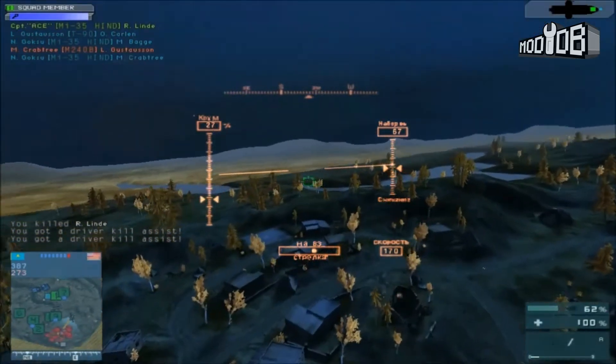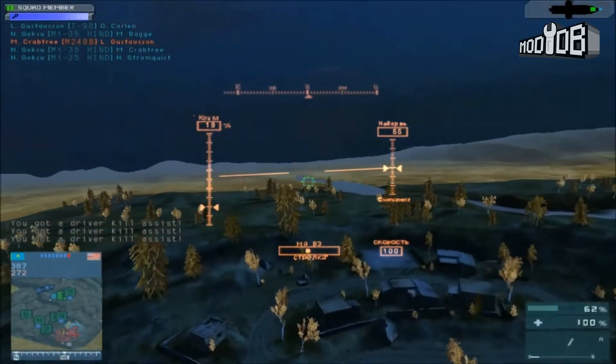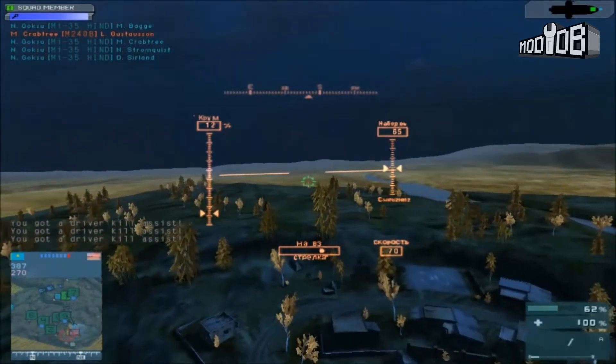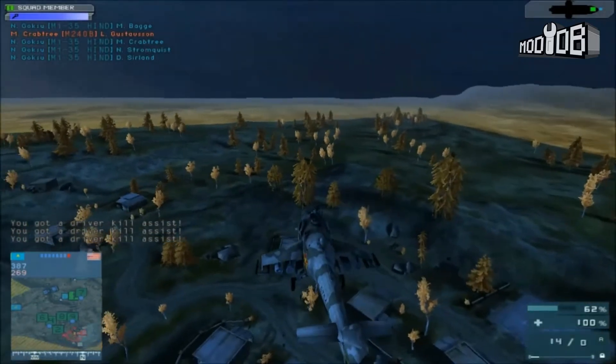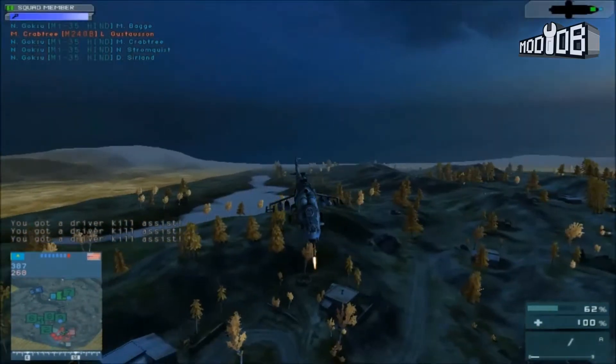Battlefield 2 Final War is a mod that adds new maps, new map lighting, lots of weapons, new weapon attachments, weapon customization, new vehicles, realistic muzzle velocities, lots of new factions, a new HUD, new HD ground textures, outdoor and indoor gun sounds and lots more.